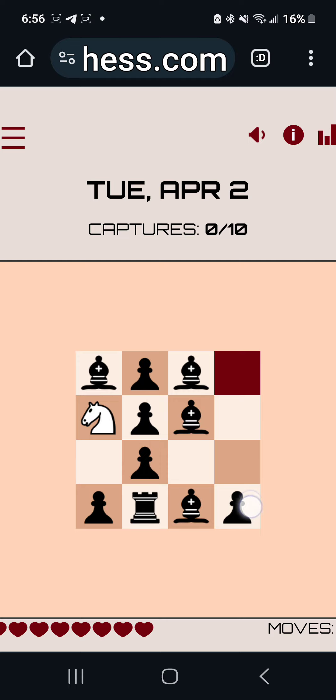This pawn was going to have to move forward once and then capture one of these two bishops. So given that, this pawn is going to have to capture this bishop specifically. This pawn is going to capture this bishop, and this pawn is going to capture the top left bishop. This pawn is going to capture the bottom right pawn.